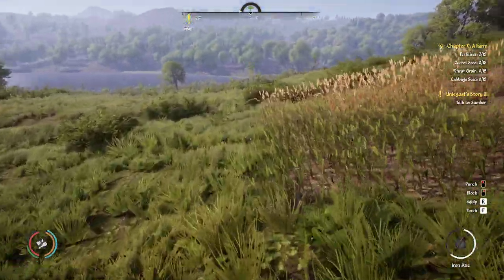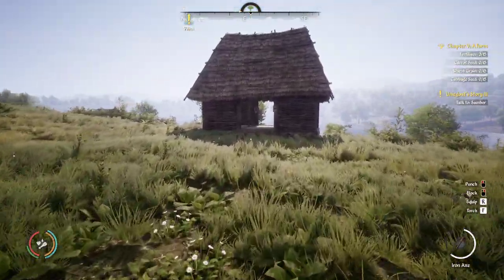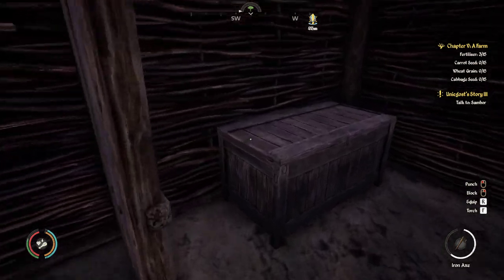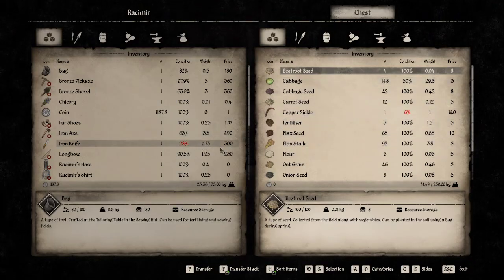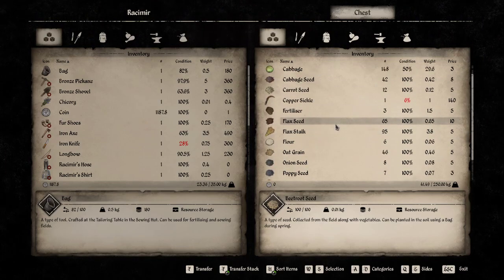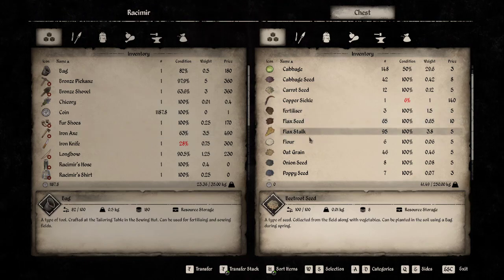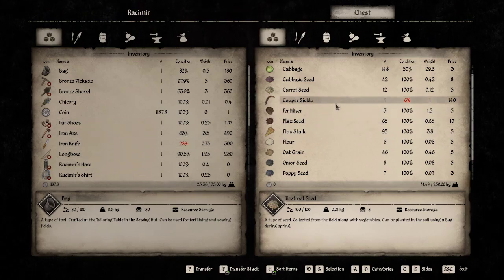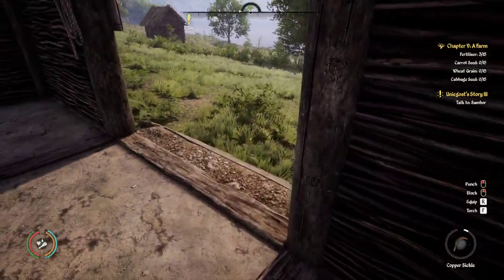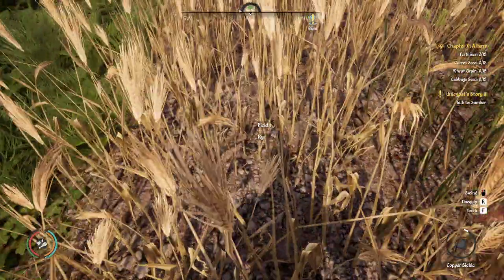Welcome back everybody. If you've been watching the series, you can see this grain is ready — that grain is still not ripe, it'll ripen for summertime. It's spring, so there are a bunch of things we can plant including, very importantly, flax, because we can sell that flax seed. We have a lot we can and should do.